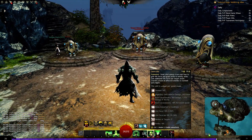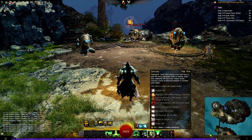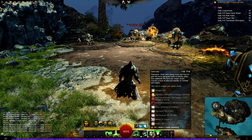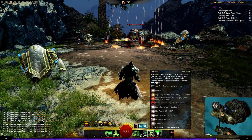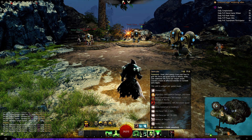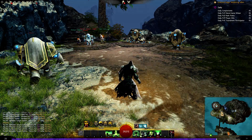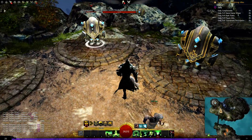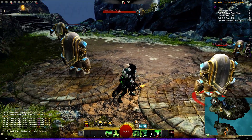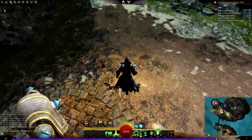Your next utility skill is Desiccate. Draw vital energy from your foes to gain life force and grant boons to nearby allies. Gain additional life force per target struck. Convert a boon on affected enemies to torment and cripple. It's a radius ability affecting everyone around you — the more people around you the better, because you gain additional life force from each one. It's doing quite a few things to the people around you.